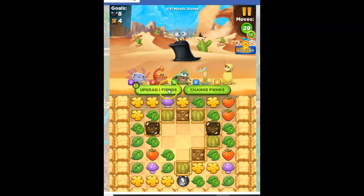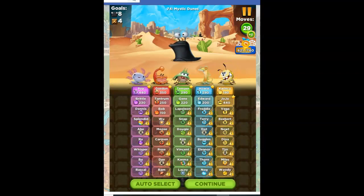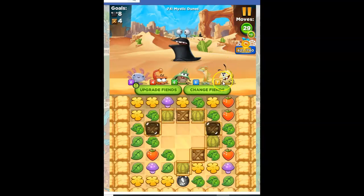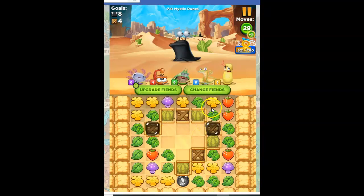I need to figure out if I need to upgrade anyone or change anyone. Let's take a look — everybody is bombs, which is good. There was someone I wanted to upgrade who costs a lot and I can't remember who it was. Was it Quincy? No, he's only seven. I thought I was going to evolve someone. I'll do that off screen sometime probably.